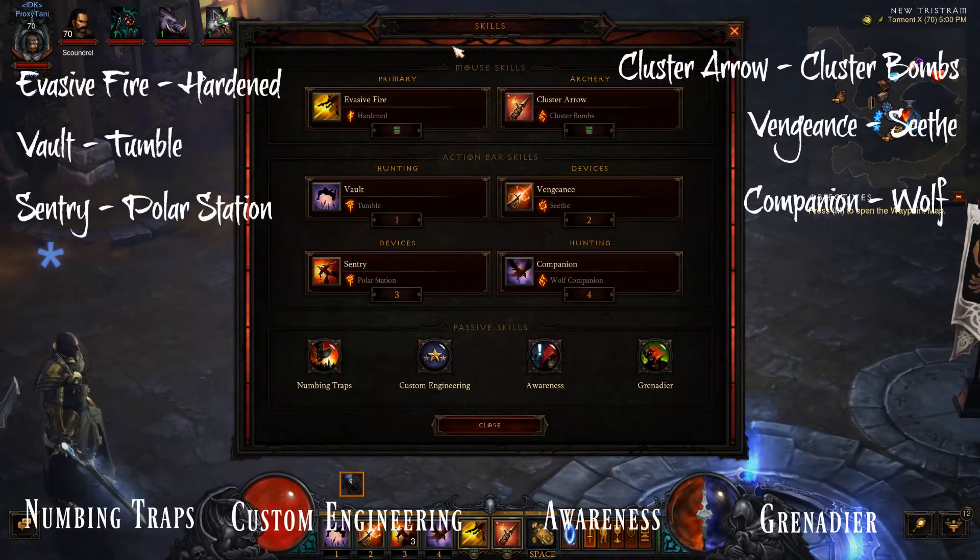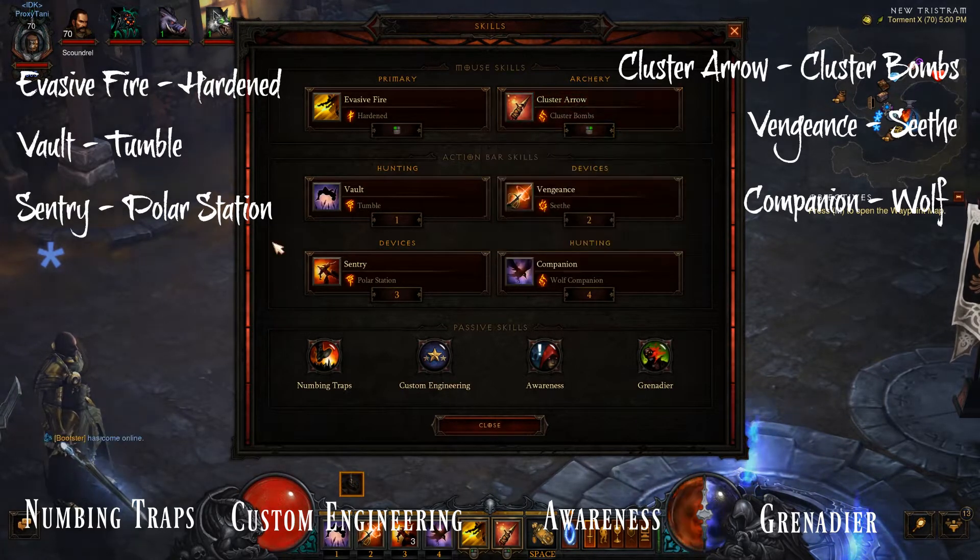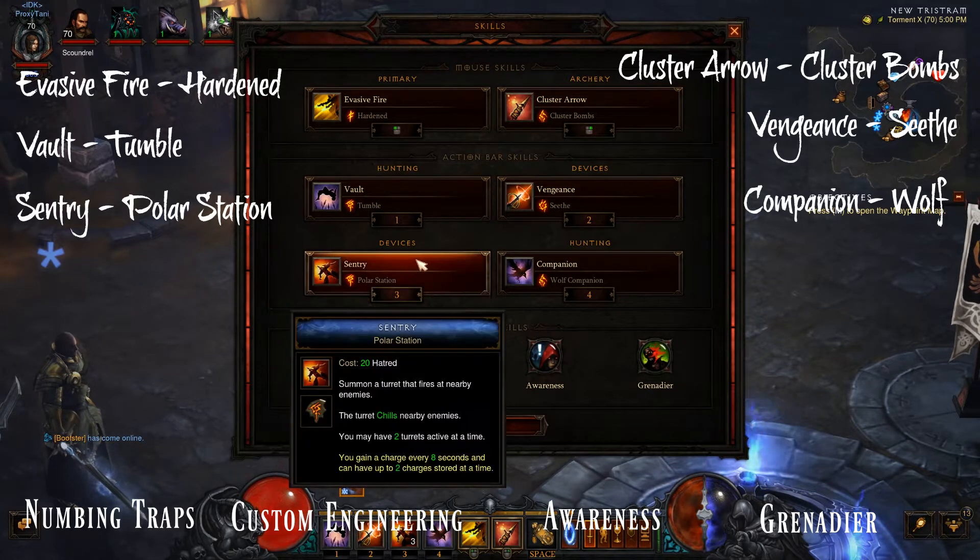This will be pretty much the same as the Multishot build minus two separate abilities. The only difference here is the Cluster Arrow with the Cluster Bombs. The reason you want Cluster Bombs is that the Sentries will also shoot Cluster Bombs when you shoot them. As for the other skill, you'll want to use Sentry with the Polar Station.